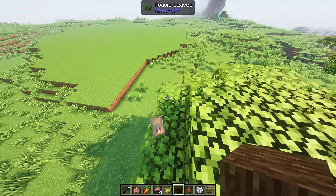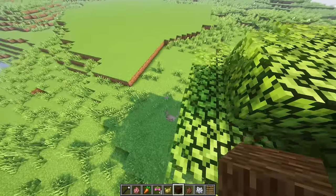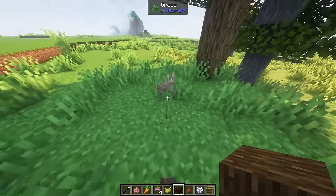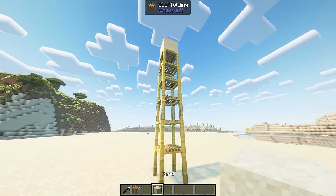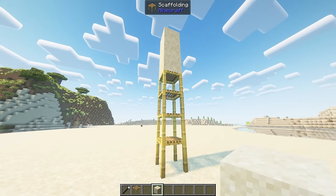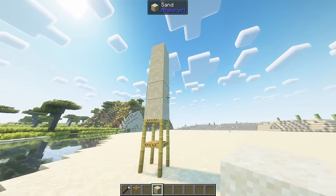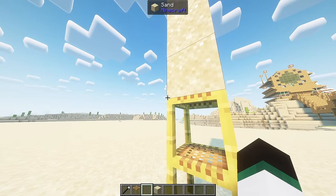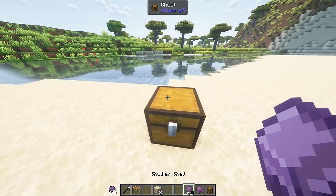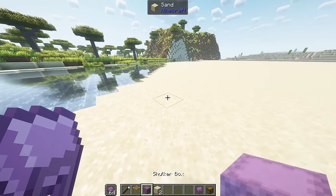Rabbit fall damage is now calculated 5 blocks lower than most mobs, allowing them to drop from higher jumps without taking damage. Slimes will take no fall damage. Right clicking on a scaffold with a block will attempt to place the block at the end of the scaffold chain. By default it'll turn direction once so it can build blocks horizontally if you extend scaffolds that way.